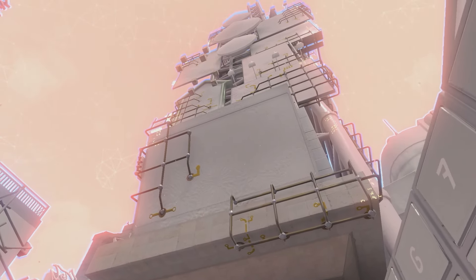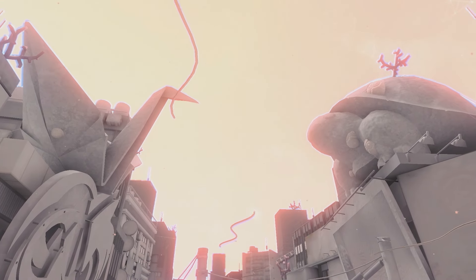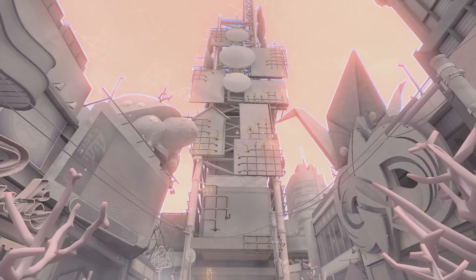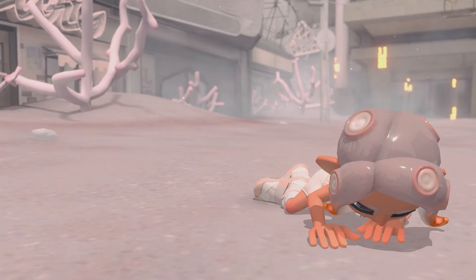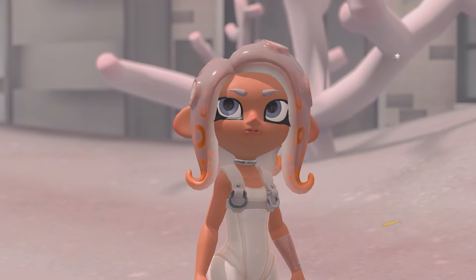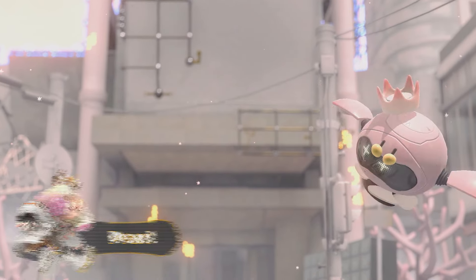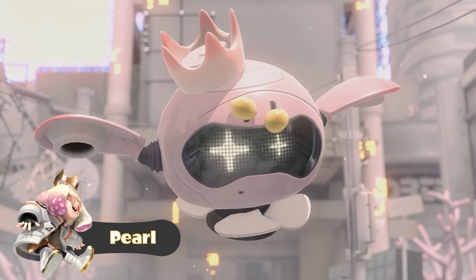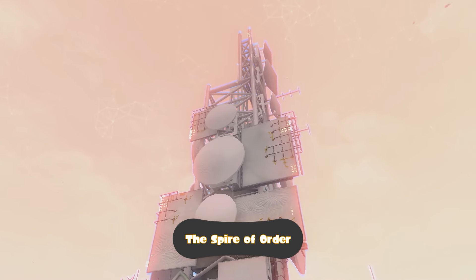Welcome to Inkopolis Square. This once thriving district now lies abandoned and has been drained of color. After awakening in this world of order and Octolings, Agent 8, along with Pearl — one half of the musical duo Off the Hook, who is now a drone — must ascend the Spire of Order together.